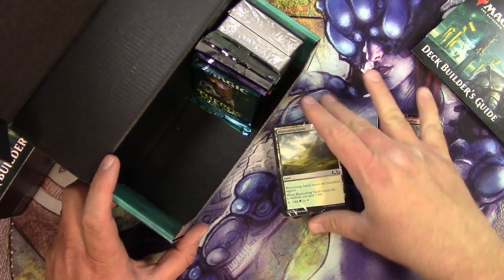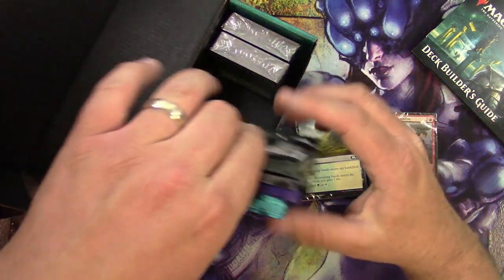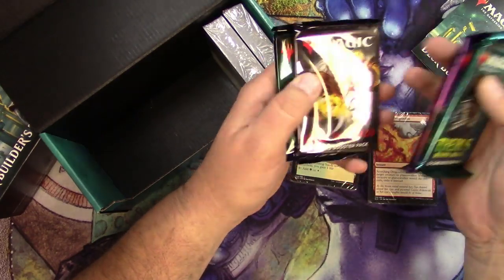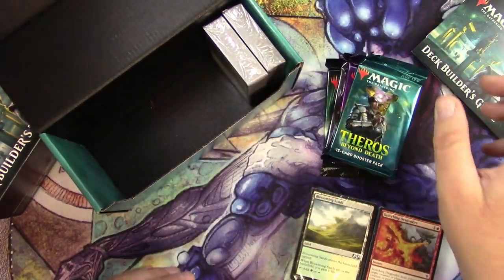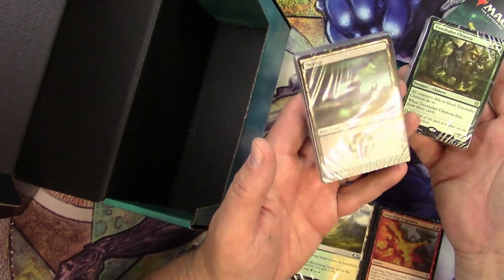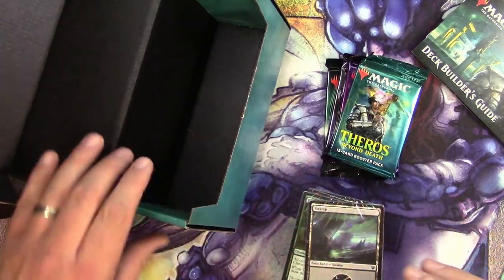In here we've got some lands, some commons — we'll open them up, maybe there's some surprises in there. And we got some packs: we got Theros Beyond Death of course, Throne of Eldraine, of course it's 2020, War of the Spark — that's decent. Only two other choices really because they've got to be standard sets right now. And a Tree Shaker Chimera, and this is probably completely land. So we'll get into those and see how we do.